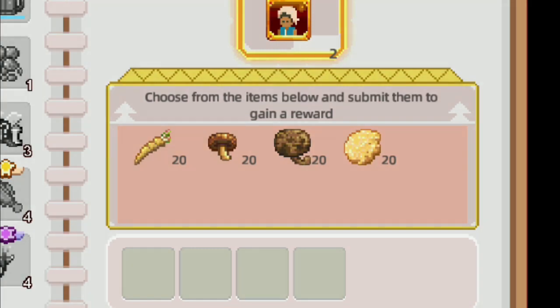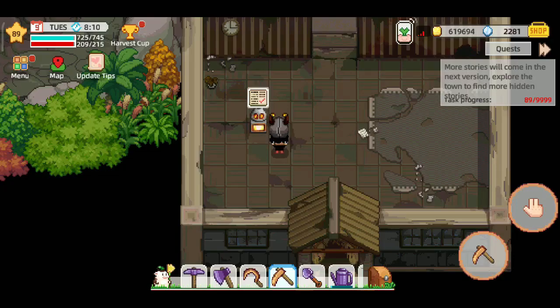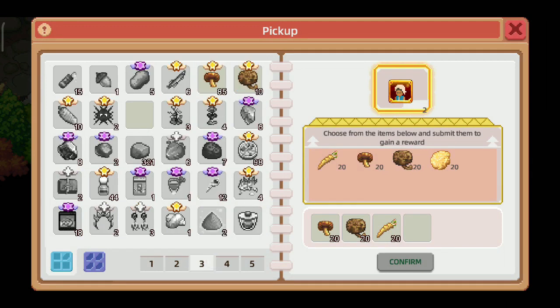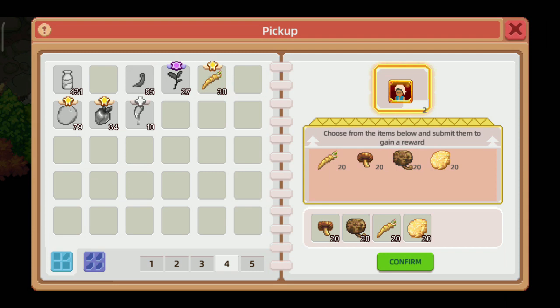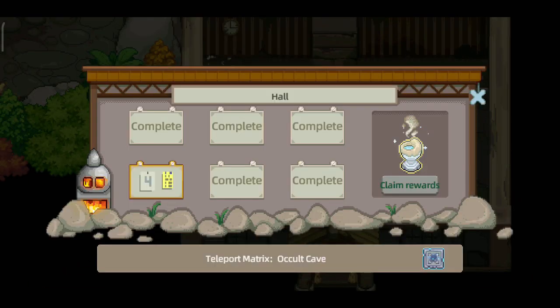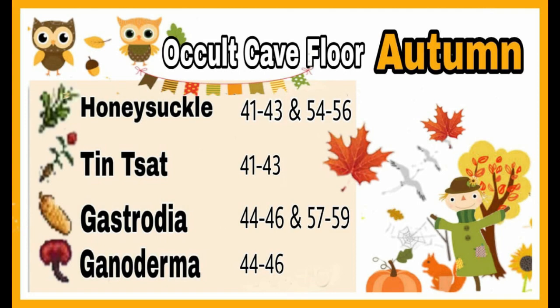Seterusnya ini untuk musim summer, langsung saya kasih data untuk Okel Kevlar nya. Kita juga mau repair ini, kurangnya tremela. Kita dapat high cut lagi. Misi keempat ini ada di musim autumn, disini saya langsung kasih lagi data Okel Kevlar nya. Disini saya bagikan dua karena terlalu panjang.